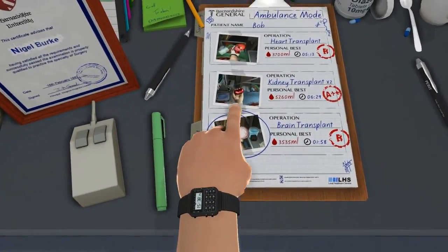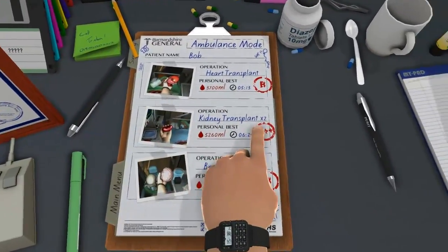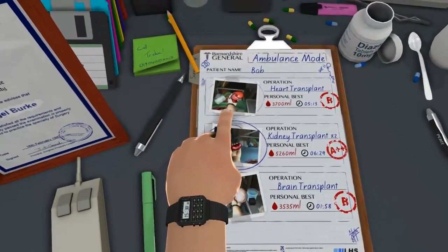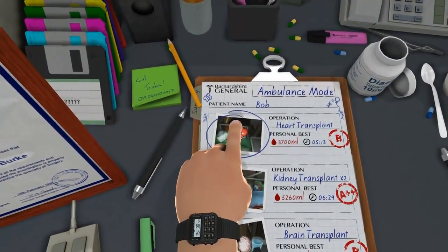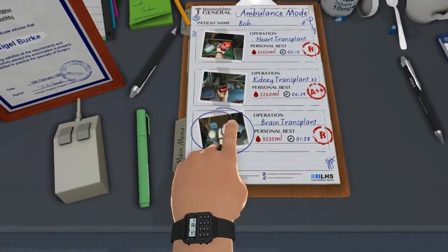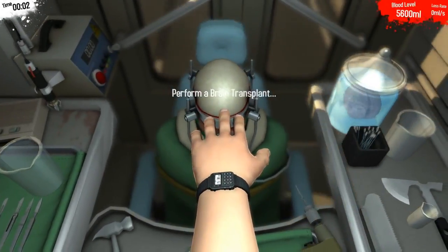The next one is in the ambulance — basically you have the same operations to do but you're in the ambulance. I don't know why I want an A++ on this one when I don't on the operating table one, because these ones are much harder. Let's go ahead and do the brain transplant in the ambulance. We've just done the brain transplant, so let's do the brain transplant again in the ambulance.